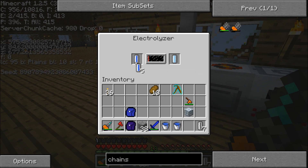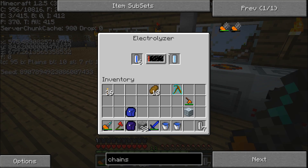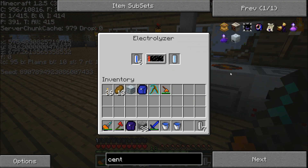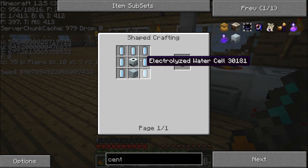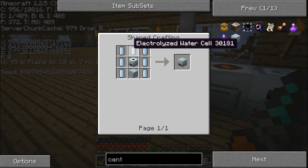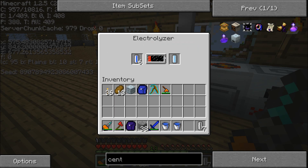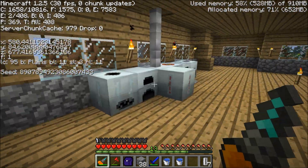These electrolyzed water cells will allow me to make a centrifuge extractor. Something like this — whenever I have enough to make this thing I will come back to you guys.